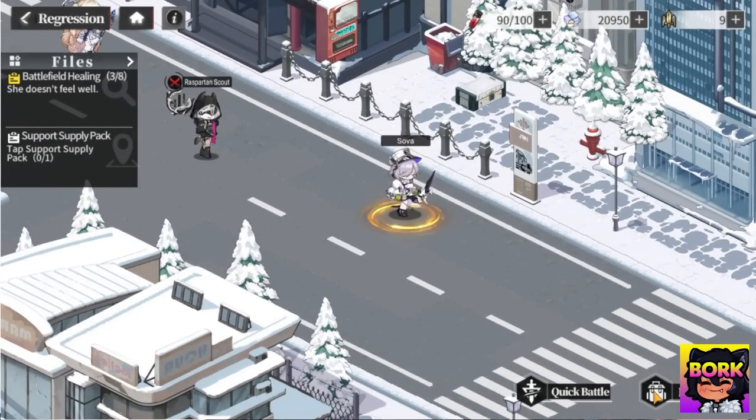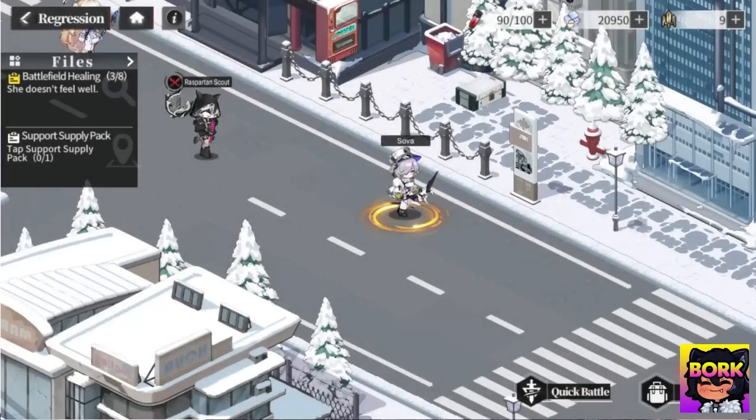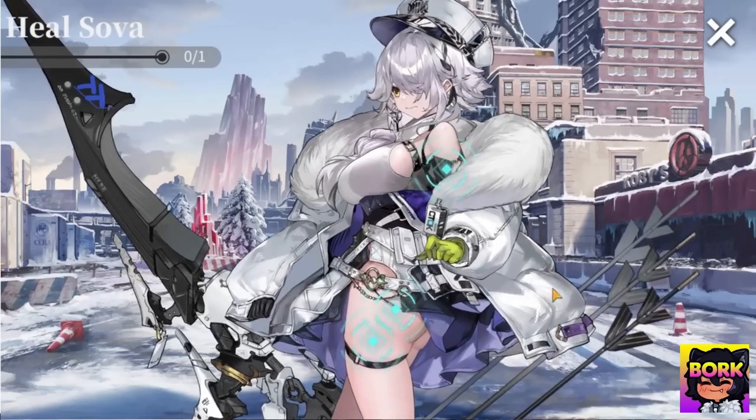There are also quick battles so you can see what you can get. That Valiant biochip — I'm assuming that's going to be some character stuff. You can see there's some battlefield healing and some things that you can do right there.